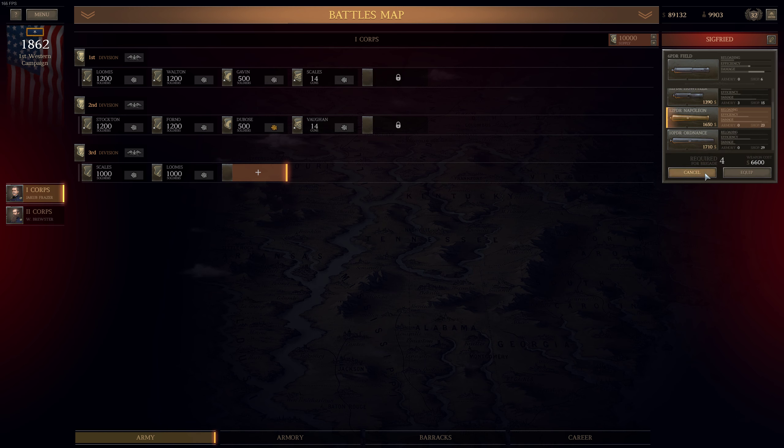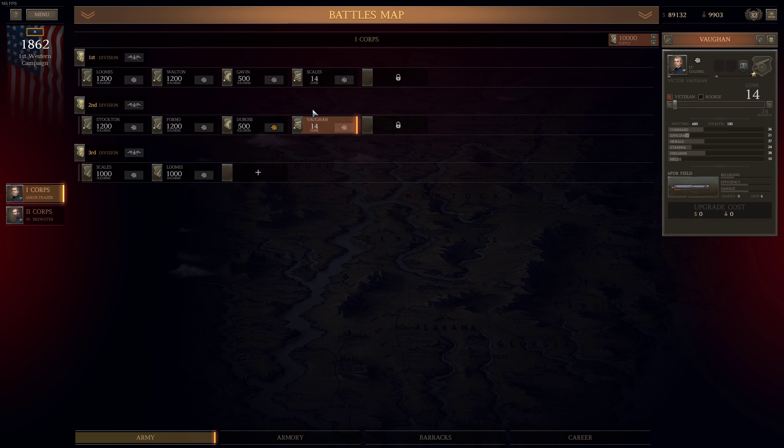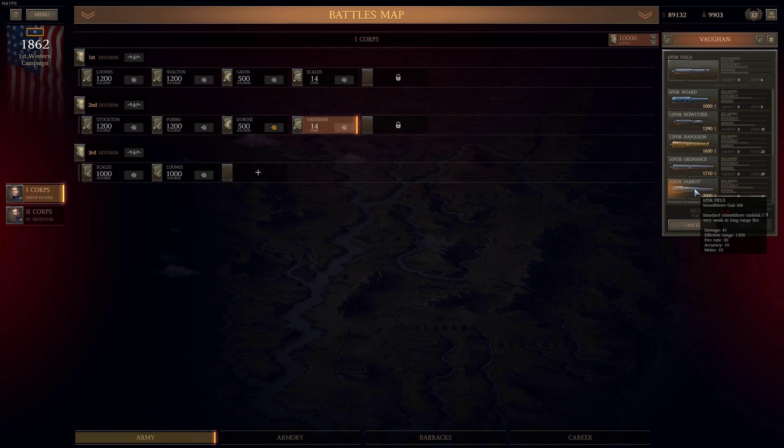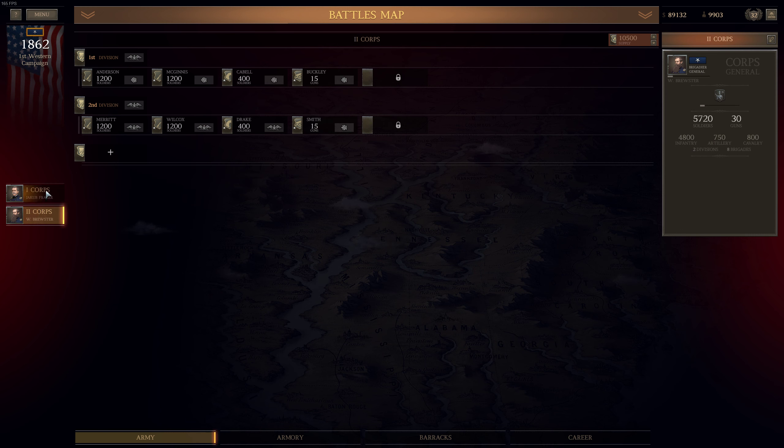We can switch Lieutenant Colonel Victor Vaughan's artillery from 6-pounder to 12-pounder Napoleon. The cost is $23,200. Now there's a question: is it worth it, or maybe it's better to assign more troops per brigade? Artillery is the king of the battlefield, so I should go this way. On the other hand, the more troops we have the better. I don't see that it affects our statistics in any way — for example here, efficiency drops because of our commander not having enough experience to handle so many guns.